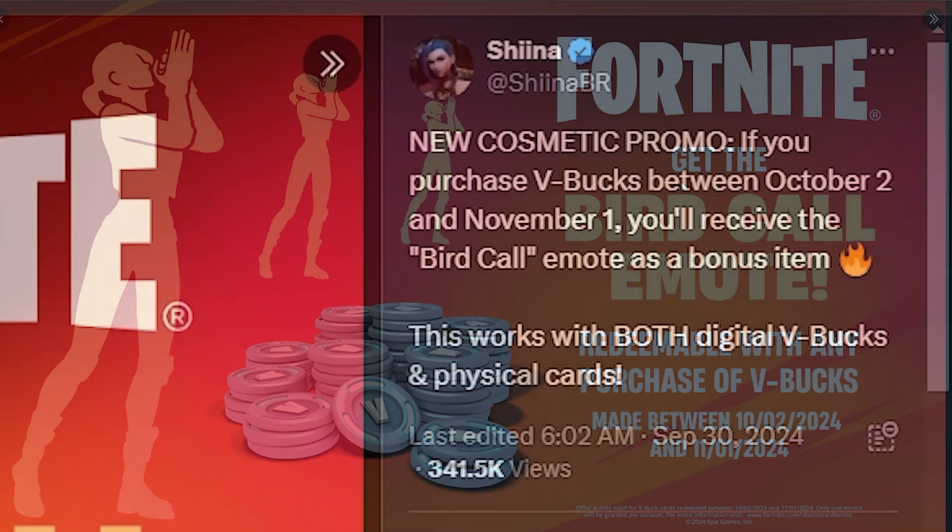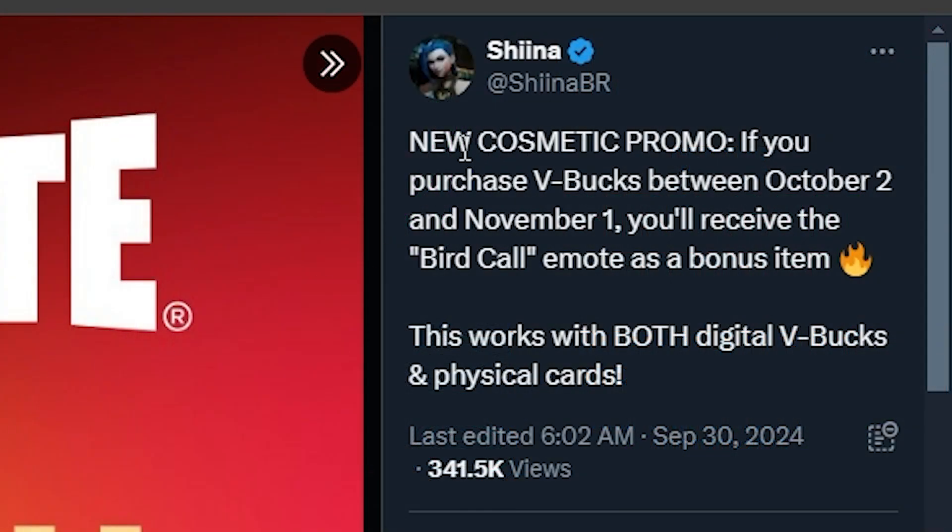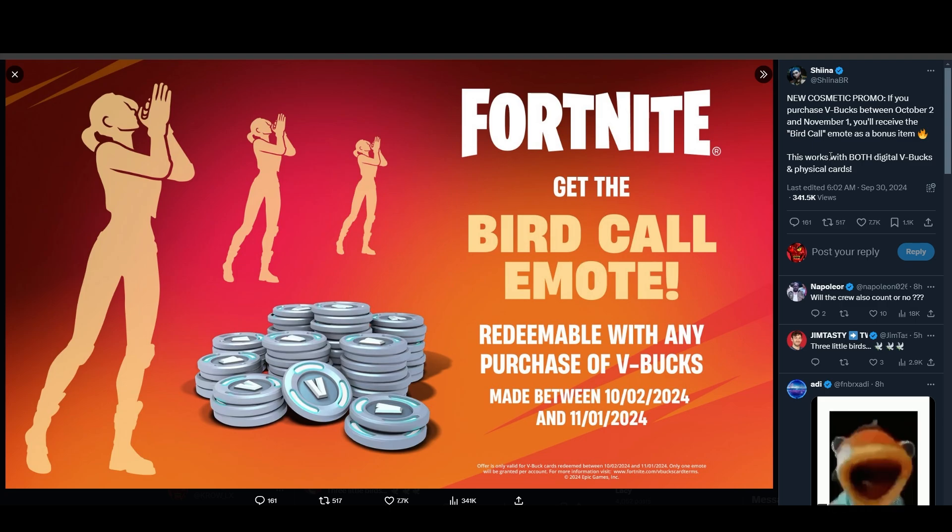As you can see here, Shayna says: 'A new cosmetic promo — if you purchase V-Bucks between October 2nd and November 1st, you'll receive the Bird Call emote as a bonus item.' This works with both digital V-Bucks and physical cards, so whether you buy V-Bucks from the game or redeem a physical card in your account, it should work and you should have this emote.